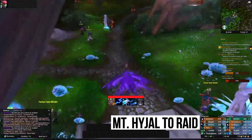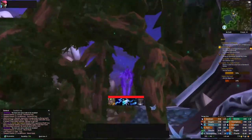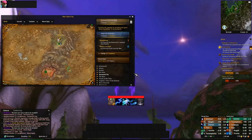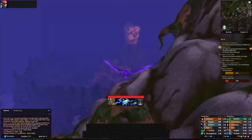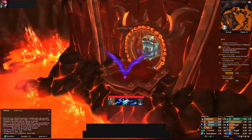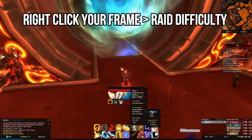Once we're there, mount up and head to the south just a little bit. Head through these trees through this little open pass and you can see the raid and exactly where to head from there. Fly down, select one of the difficulties, and head in.